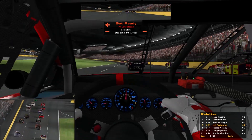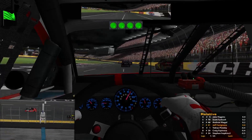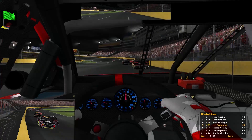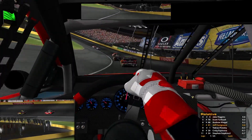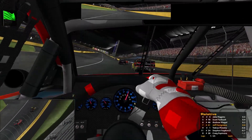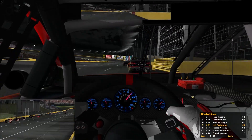And we're rolling. Rolling good. A lot of grip - we can pretty much run wide open right here. Let's try to get some draft off the 46. That's cool - he's got Boeing on the back of that car.